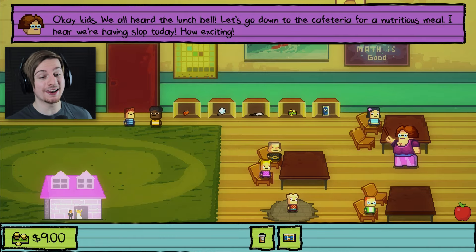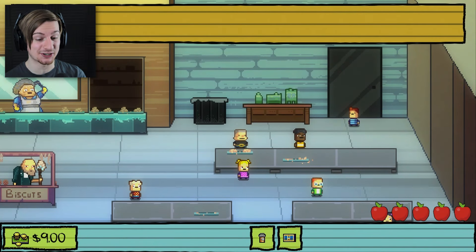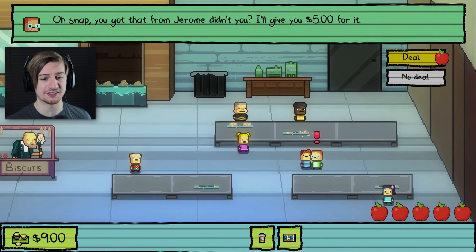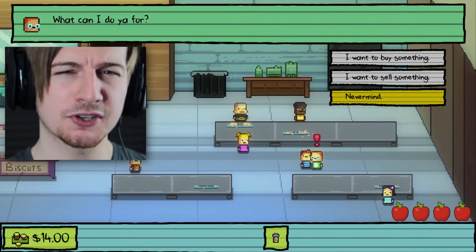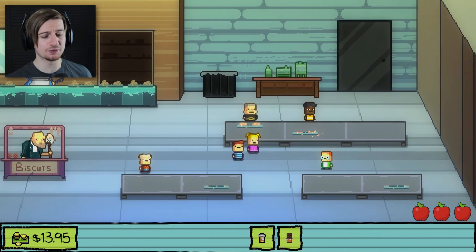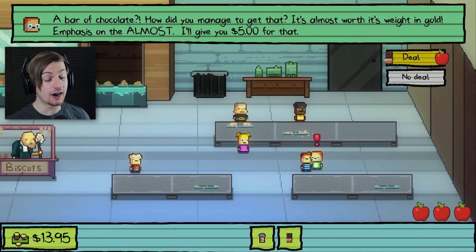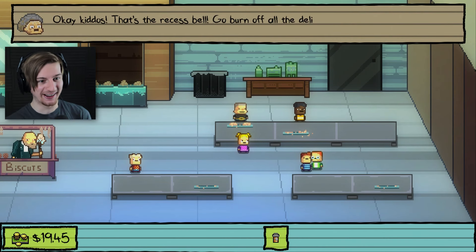Mrs. Applegate interrupts. 'Okay kids, we all heard the lunch bell — let's go down to the cafeteria for a nutritious meal.' Now I have two things I can sell to Monty. 'Figured you'd be seeing me around.' We're gonna sell our goods right now — first sell the whole pass. That's a deal. Wait, what about the pills? Why can't I sell the pills? I have to sell it in the morning — how was I supposed to know that? I've got the chocolate bar though, and even though I didn't sell the pills, we're gonna sell the chocolate bar. I think we get $5 for this too. Deal — we're at $18.95.